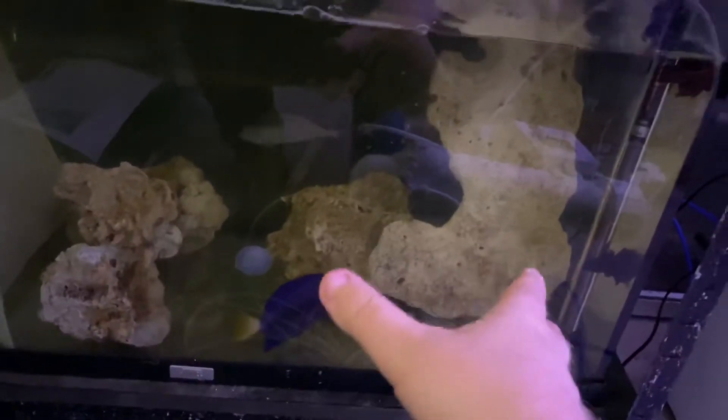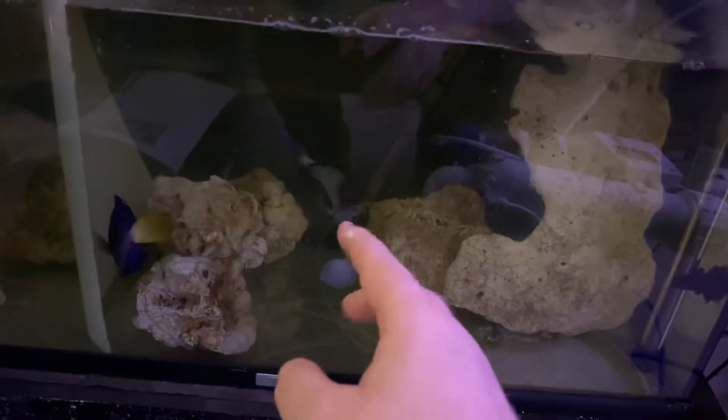All right, so this is a breakaway situation. This is a tiny sort of quarantine tank — a quarantine tank with a purple tang and a sailfin, let's say sailfin tang.